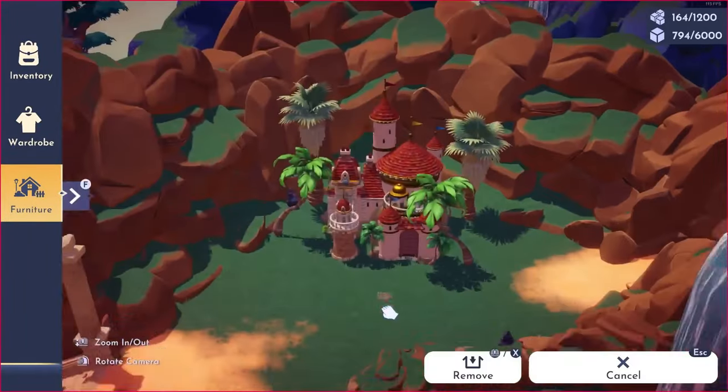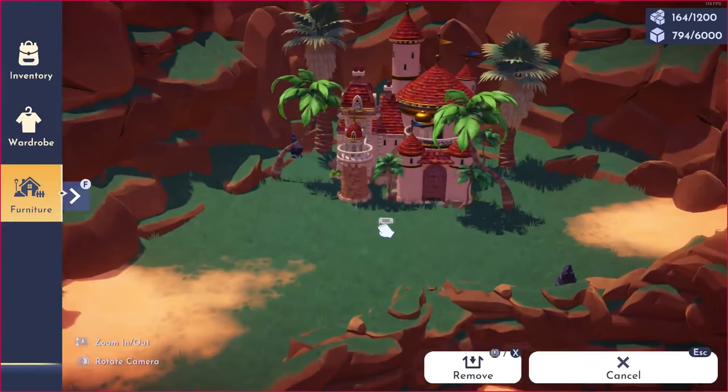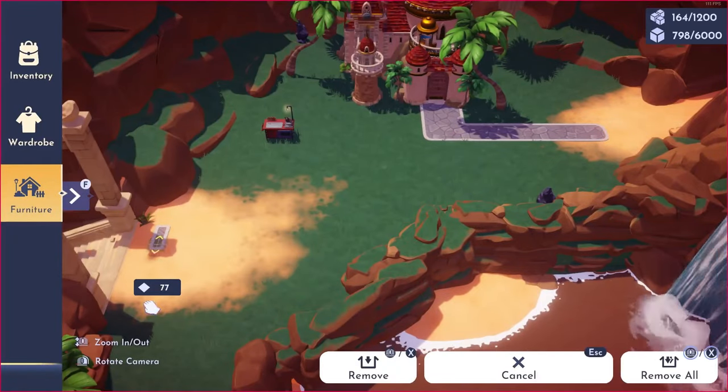My original plan was to have Wally and Eve here with their own little garden, but I couldn't get inspired enough for that build. As soon as I moved Prince Eric's castle over here, I was instantly inspired to start building.